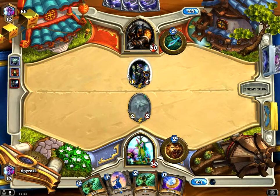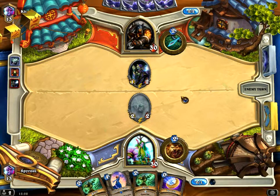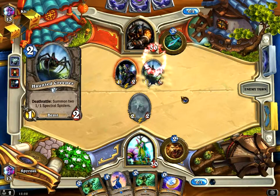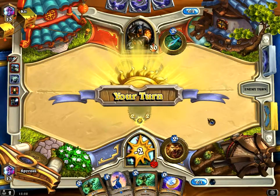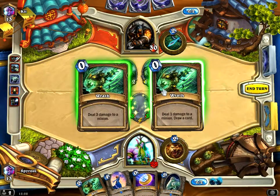It's a rare, under the ticker appearance. This is a Deathrattle Hunter — he could have a Loot Hoarder or a Leper Gnome, mostly yes, under the Creeper of course. There's a Face Hunter. It can be quite strong, as I can get the middle of the ticker.